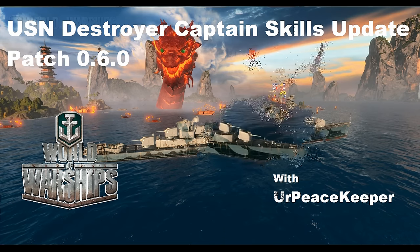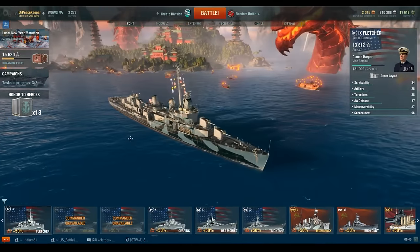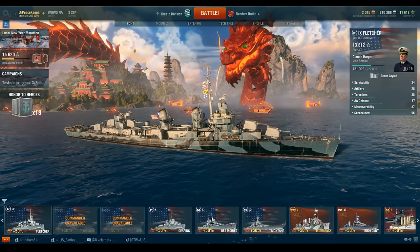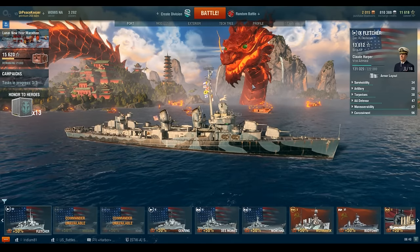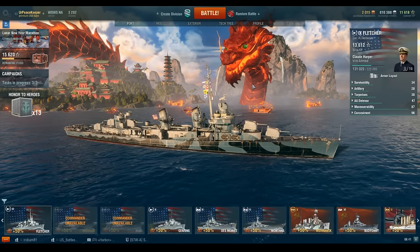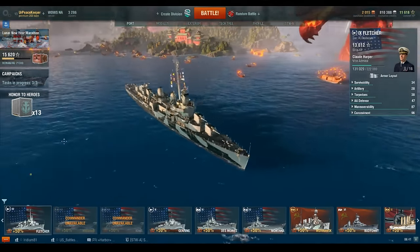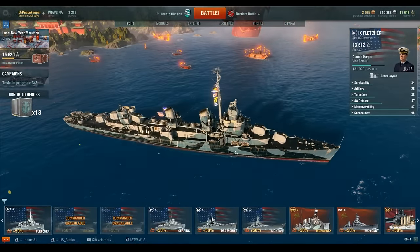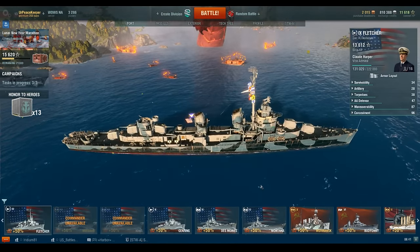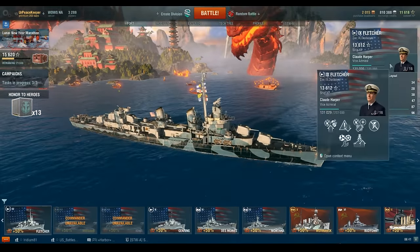Hey guys, it's here, Peacekeeper, coming at you with the patch 0.6.0 Captain Skills update for the U.S. Destroyer line. There are five builds that I've put together to give you an idea of various builds you could possibly run. These Captain Skills aren't set in stone, so don't feel obligated to run these. These are just ideas to get you thinking about different ways to set up your Captain Skills, and they are by no means the only way. One of the nice parts about patch 0.6.0 is that there are so many viable builds that there's really no wrong answer. We've got our Fletcher here with Claude Harper - let's dive into these builds.